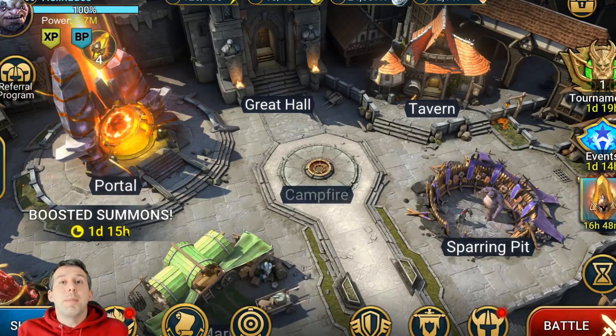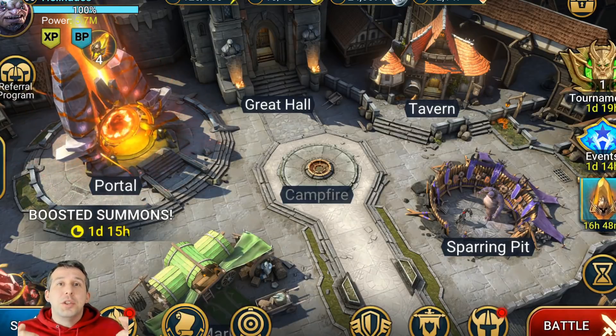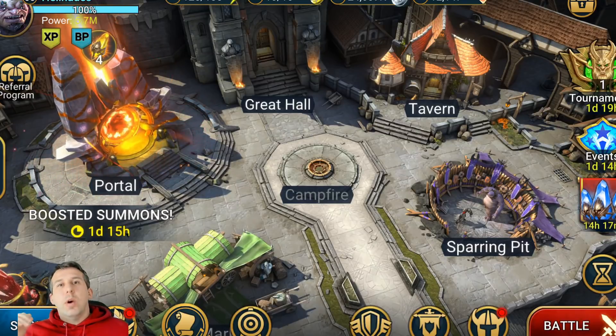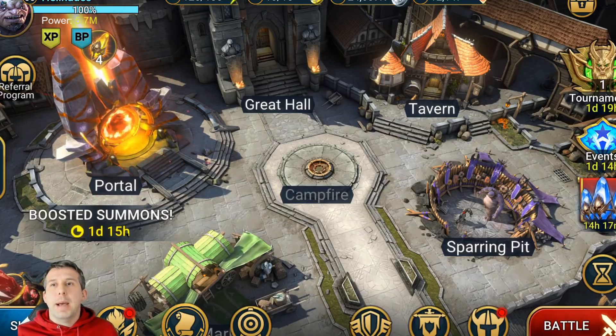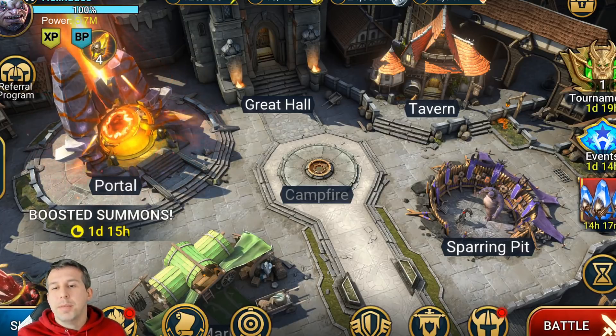Hey guys, this is Hellhades. This is going to be another Raid Shadow Legends video. Today we're going to do something I was doing on my stream last night — we're going to get into the arena using epics, trying to get ourselves up to Plat. This is based on a video I've done quite a while ago. The meta has changed but we've still got some pretty busted epics to play with.